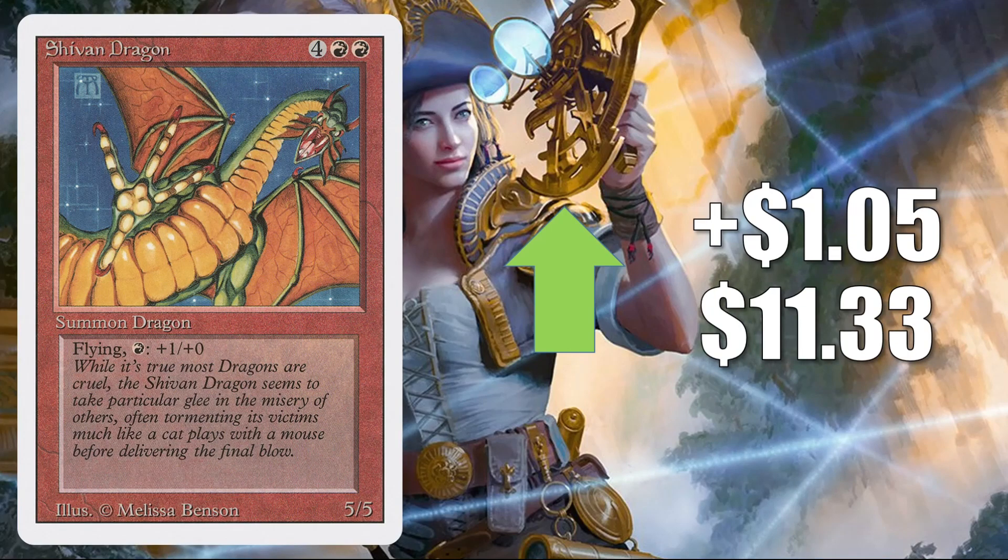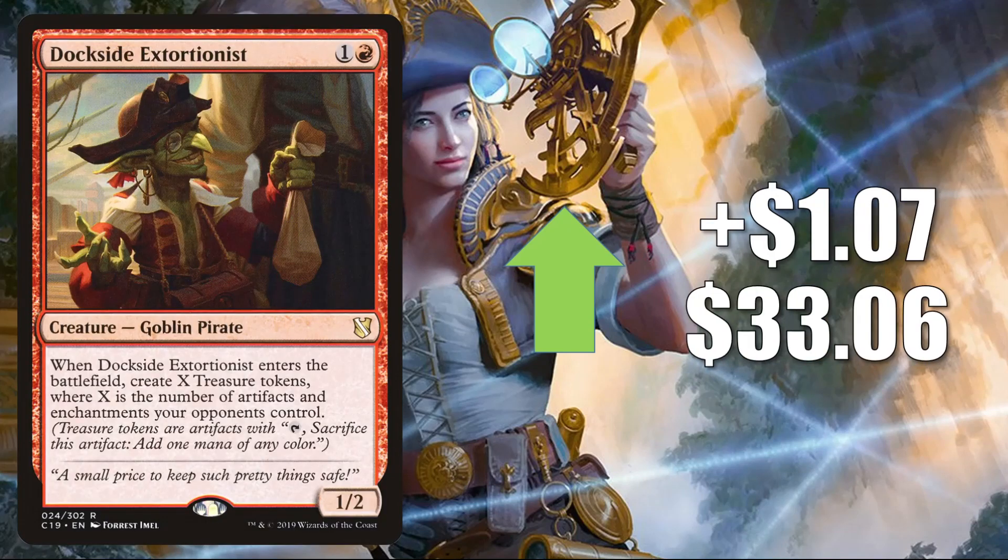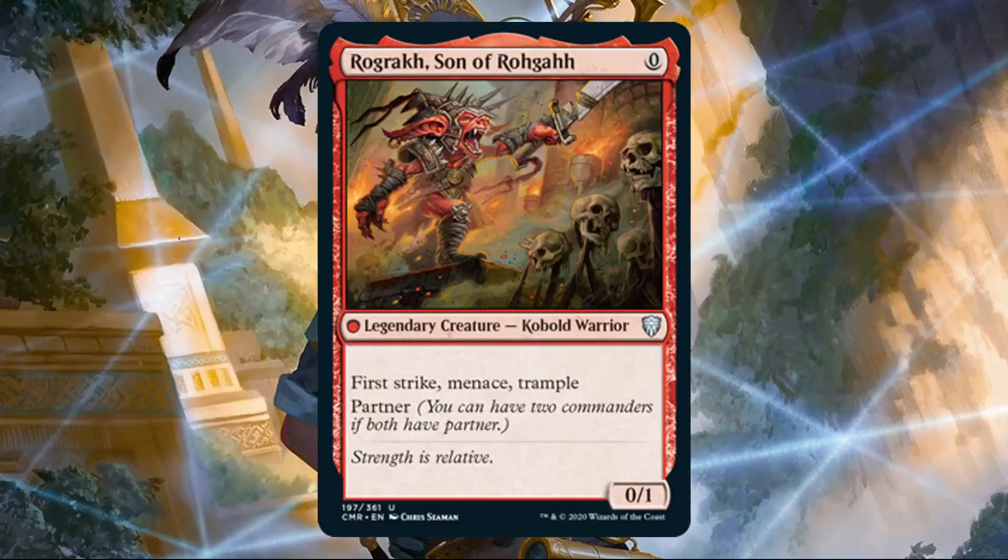Shivan Dragon — the one from Revised — drying up a little bit online this week, up $1.05 to $11.33. This does see Commander play in builds like Atarka World Render and more. Dockside Extortionist up $1.07 to $33.06 — very popular Commander card in a lot of different builds, but it is getting a little push from Commander Legends as well. This card and Cloudstone Curio together can work very well with a new card from that set.